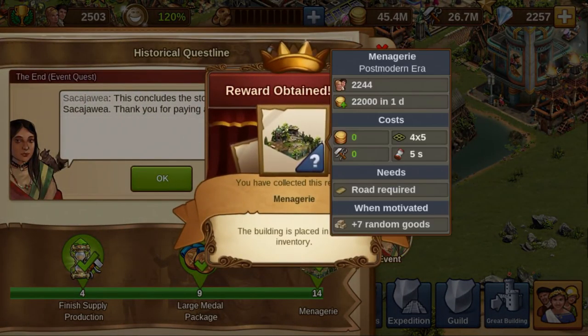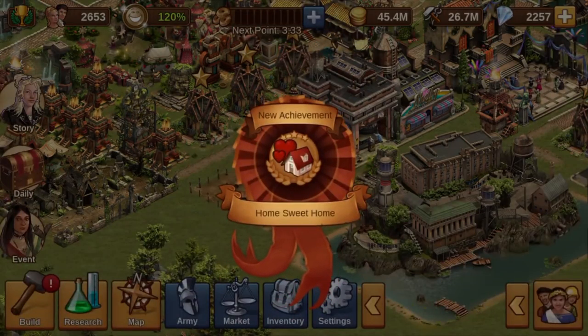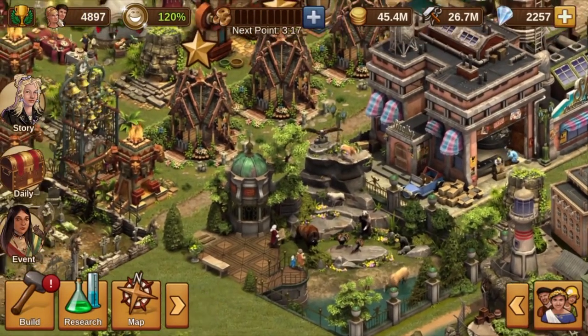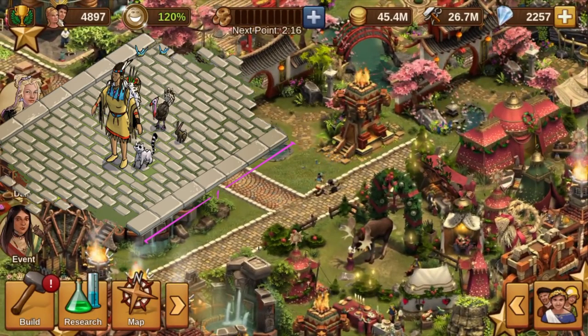This time the quests do not contain those disliked tasks, and everybody should be happy with them. For completing all 14 quests, you will receive the Menagerie — a residential building providing a lot of population plus 10 of a random good of the building's age. This is an impressive building.